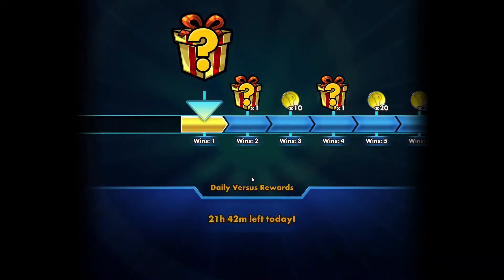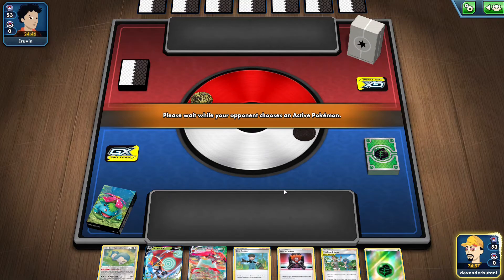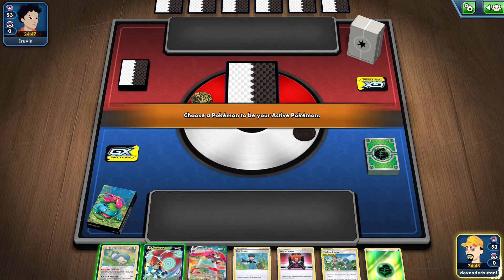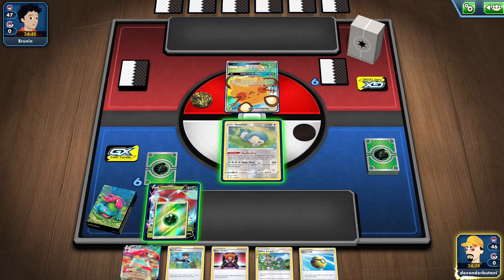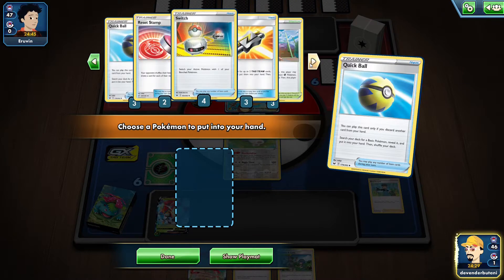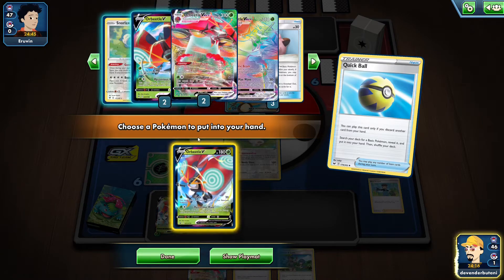The opponent concedes and we get the victory! In the second match we lose the coin flip but go first. We have all the pieces we need — Snorlax and Orbital. We put Snorlax in the active position to use the Cram-o-matic Dice ability and put Orbital on the bench. We Quick Ball to find Bird Keeper and check our deck — we have most of the resources we need.